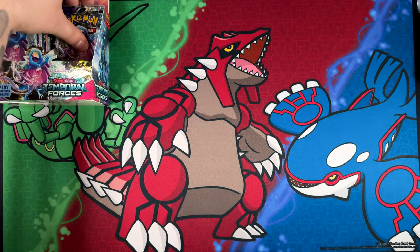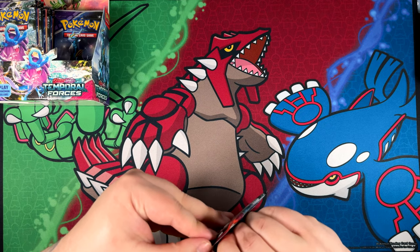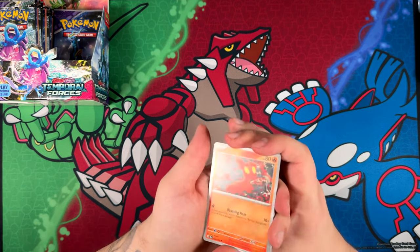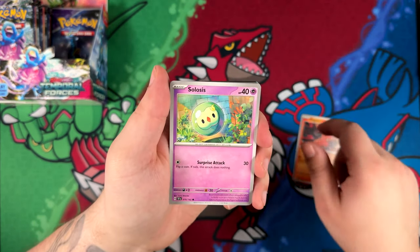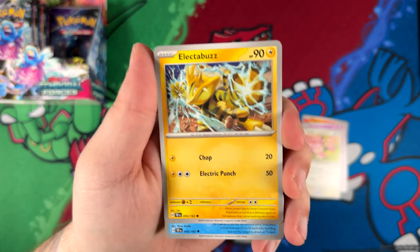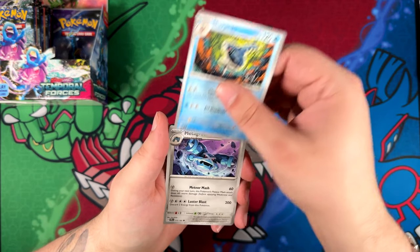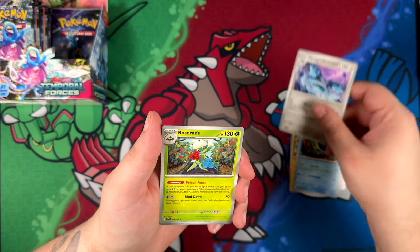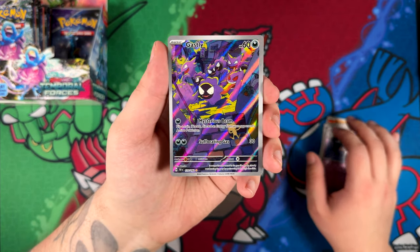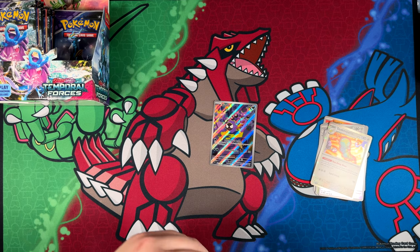Super nice. Now I'm very concerned for the other side of the booster box, because pulling that much on one side can't be good, right? We'll keep on going anyway. We've got Slugma, a Celeios, Skitty — love Skitty — Electabuzz. What an illustration by Uta! Holy moly. Like most of the illustrations in this set, and here's the Ghastly illustration I was talking about — they are really surprising me by how well they've been done.